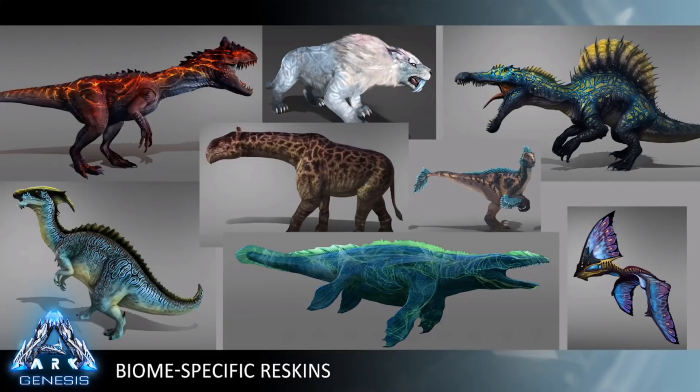The boosted stat is either health or damage — it's one of those, but these dinos will have the absolute best version of that stat. If you want to go for the best line and want the best damage or health, these genesis variants will have a boost that puts them a step above every other dino from the Island or anywhere else.